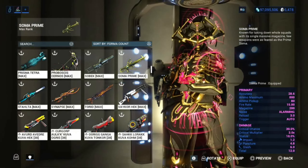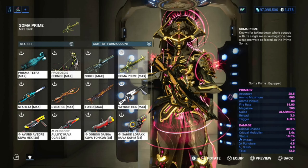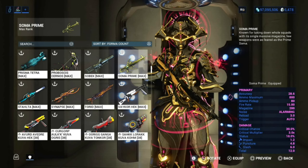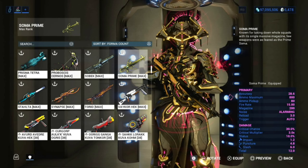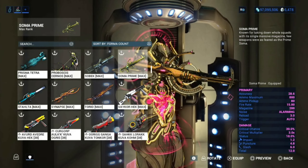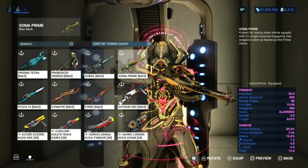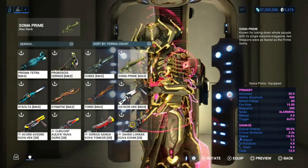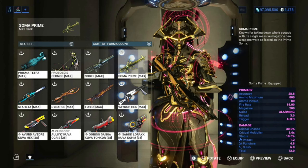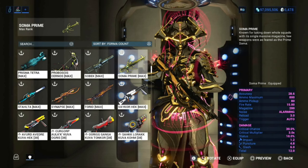We have a Fire Rate of 15, Ammo Pickup of 80, and Ammo Maximum of 800. Magazine is 200. Critical Chance is 30%, Critical Multiplier is 3x, and 10% status. So it's all Critical Chance focused with a Crit Multiplier as well, which is very high. We have Impact, Puncture, and Slash — not looking too great for damage, but we're going to make this work.